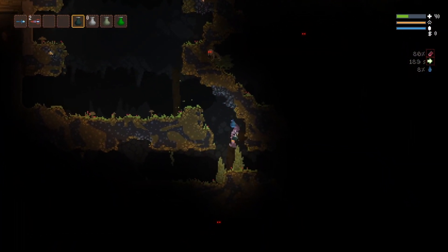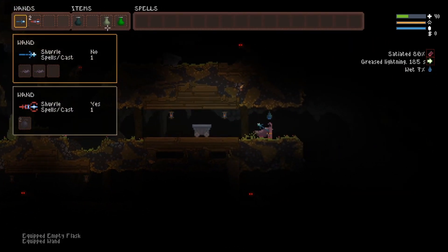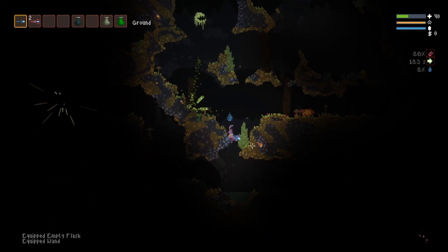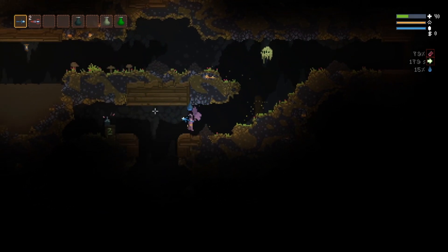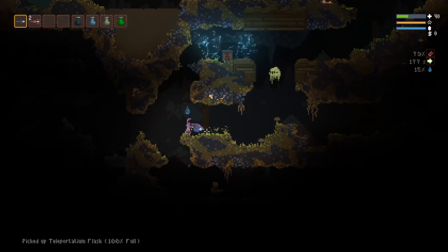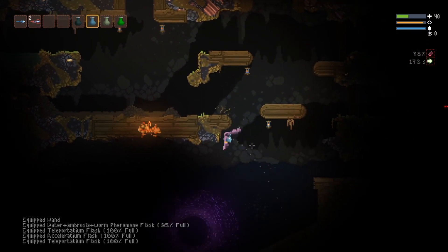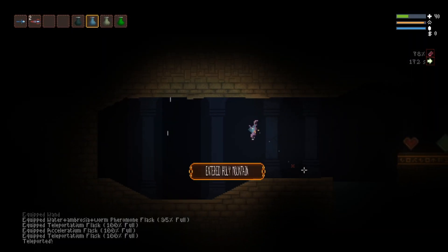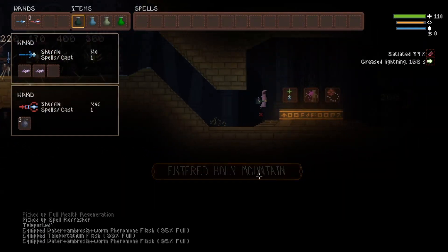I ended up finding that potion shopper at the start, which is amazing. I found an acid flask, which is absolutely core. Initially this run, up until this moment, was teleportless and it would have been a pretty decent teleportless run, I imagine. But finding this teleportadium is everything, and as you'll see, this run starts to really pick up.